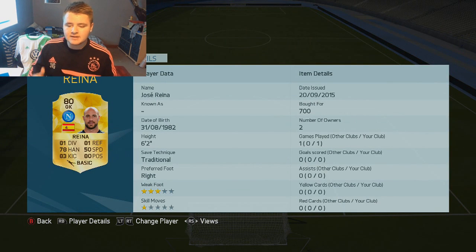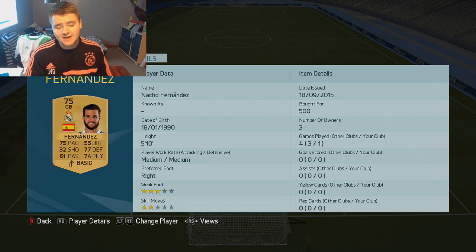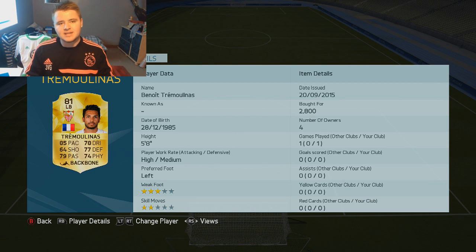In goal we've gone for Pepe Reina — for some reason they've called him Yosei Reina and left the Pepe out. He's 6 foot 2, plays for Napoli, standard goalkeeper, looks good. At right back we've got Abeloa — he costs 650 coins for an 80-rated rare right back, which is incredibly cheap. We've got Nacho Fernandes as the first centre back: 75 pace, 74 physical, and half decent defending stats. Koulibaly is the second centre back with high/medium work rates, meaning he'll put pressure on opposition strikers. At left back we've got Tremolinos — he used to be a non-rare gold on the last game. He's got 85 pace, decent passing, decent dribbling — he's got everything you need your fullback to have.